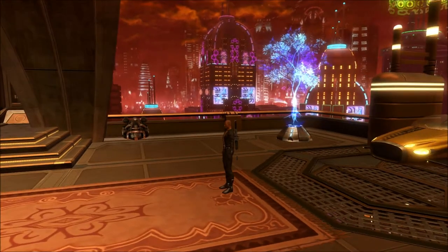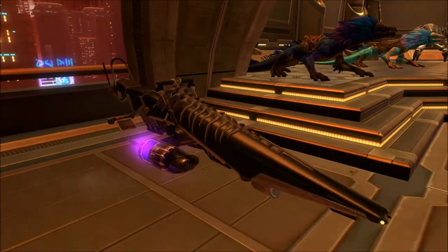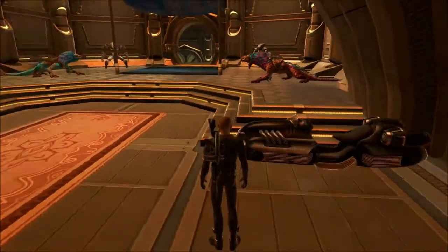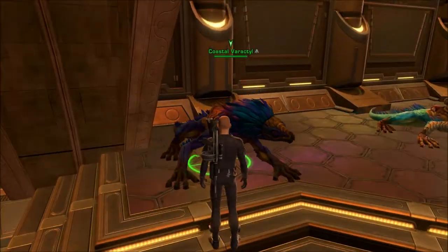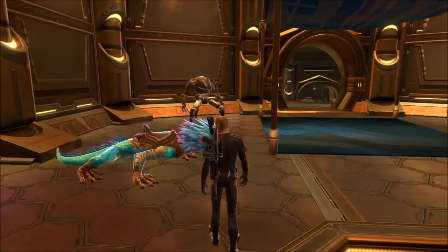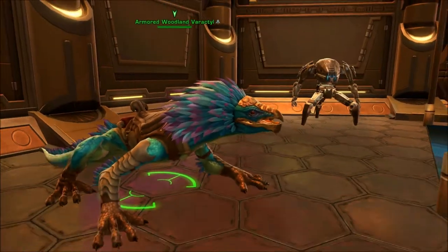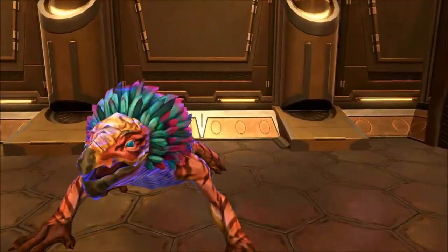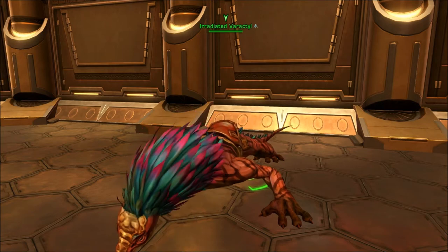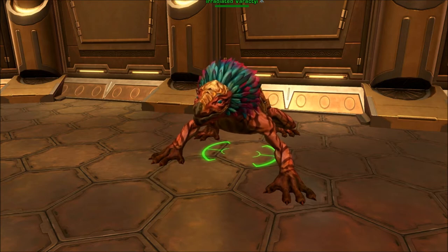Out here on the balcony, I have put down a lot of mounts — these are some of my speeders. I got this really cool bike here and this speeder right here. I also put down these really cool pets. These are called varactals. I have a coastal varactal, a very cute little armored woodland varactal, and a little irradiated varactal. And he's eating — he's eating because he's hungry, but he's eating the floor, so I have to put some food there for him.